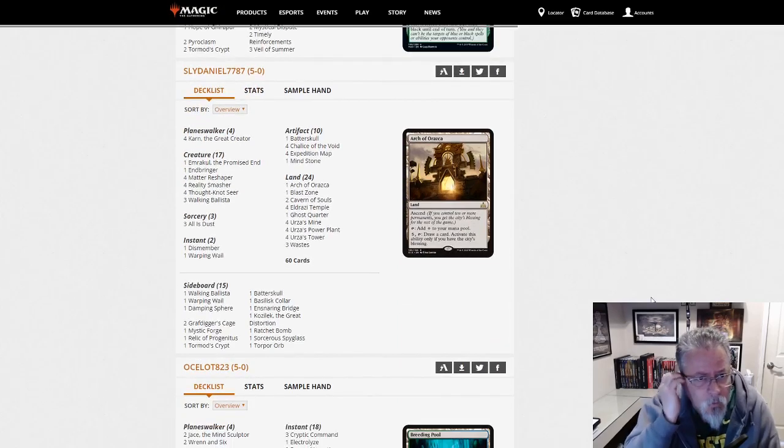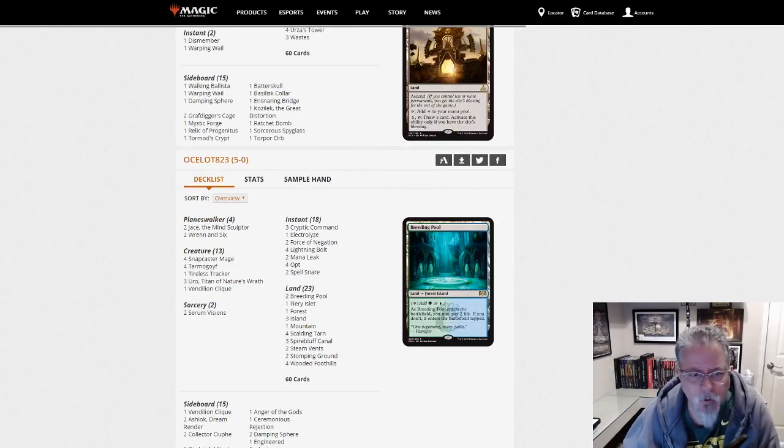Sly Daniel 7787 with Eldrazi Tron. Three Ulamog's Crusher — that's a little high. But yeah, Eldrazi Tron — one of the higher tier decks in the format.